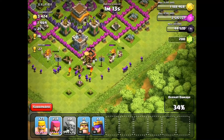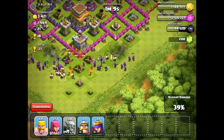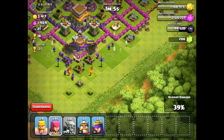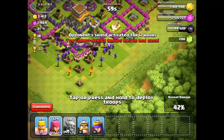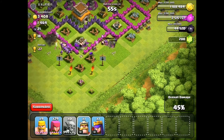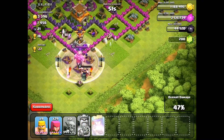They're getting everything, they're heading in. We've got to get some more barbarians in there for the shield once they get through that first compartment. The double mortar — that's deadly, but at least they're level 5. Here they come — they're through the first compartment. I think it's time to let the king go, right through the middle. And there's the queen!